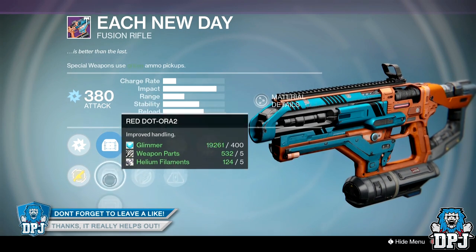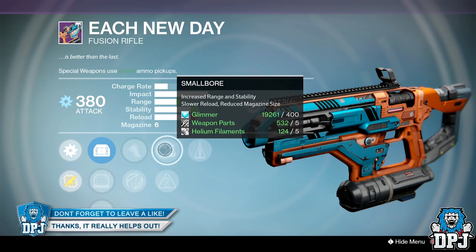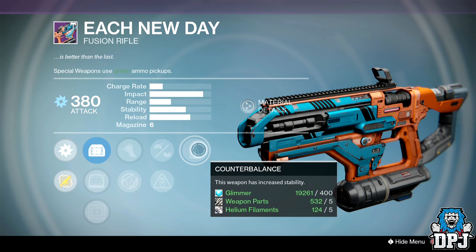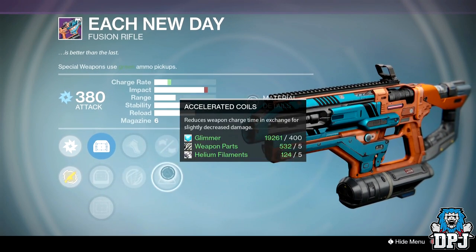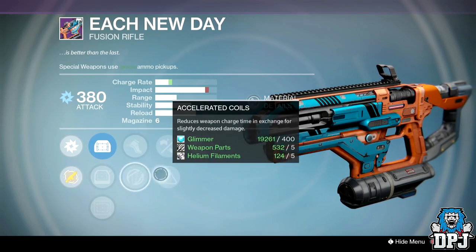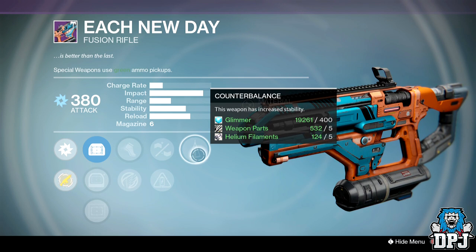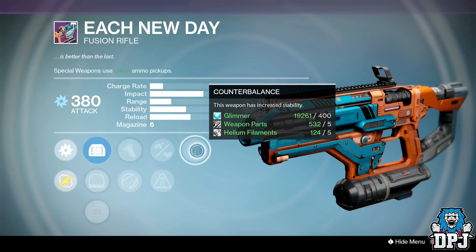Each New Day fusion rifle: sights are MD Reflex, Red Dot ORA2, and OEG. Perks are Icarus, Battle Runner, Smallbore, Accelerated Coils, and Counterbalance. Icarus and Accelerated Coils on this thing will absolutely destroy. Counterbalance — not sure you really need it. I'd give it a seven out of ten.